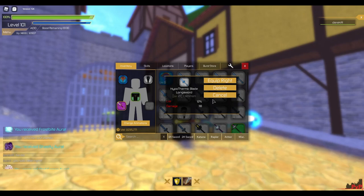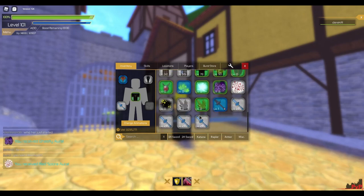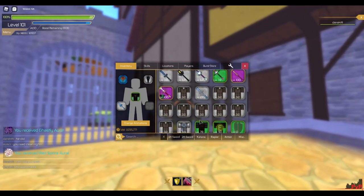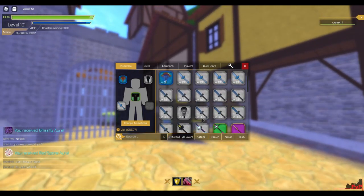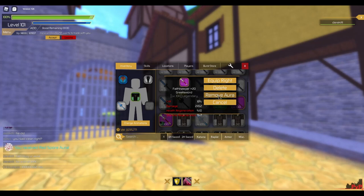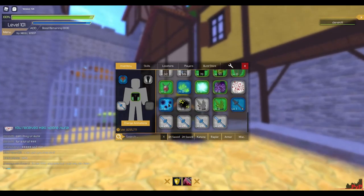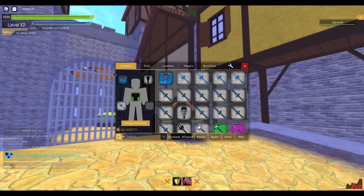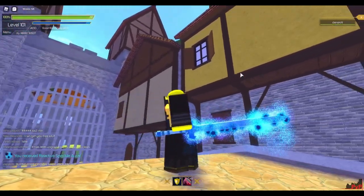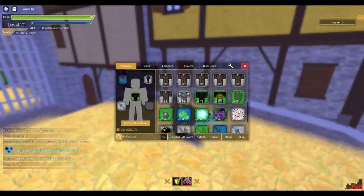Like the Hypothermic Blade — let's test this out with the aura. Where's my legendary at? Oh no, did it disappear? There we go. Someone's trying to trade me right now. Alright, we're gonna apply that aura — yes, actually that looks sick! It literally matches all the colors.